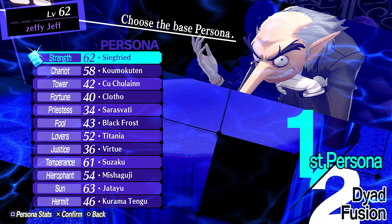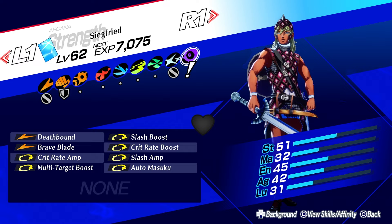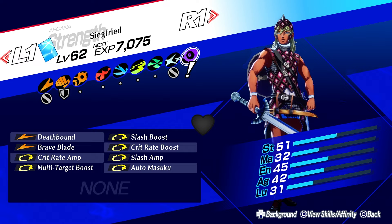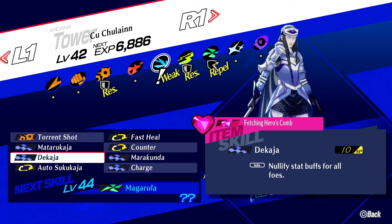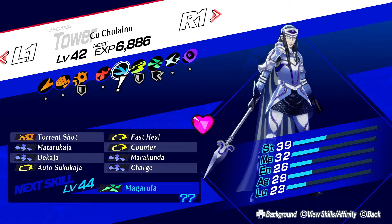Siegfried is a really, really good physical damage dealer and a very good Crit Machine — I have two builds with Siegfried that I suggest. Kuchelain is really good because it gives you end-game debuffs, Dekaja for nullifying stat debuffs (since a lot of people start using Heat Riser in mid-to-late game), and also gives you Charge so your next physical attack does double damage. And Titania gives you Concentrate, which is essentially Charge but for the Magic variant.